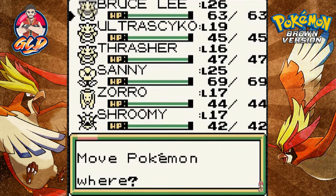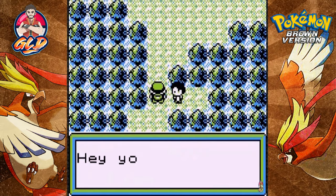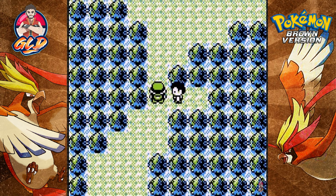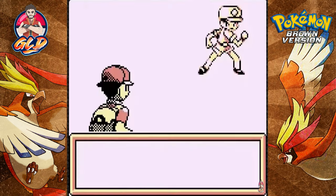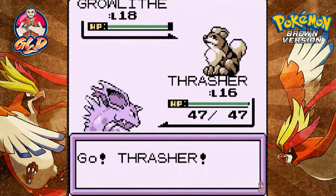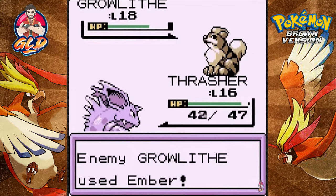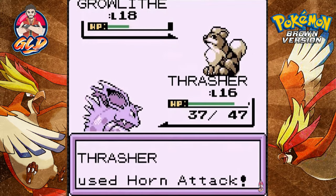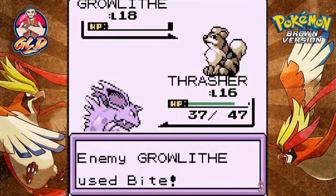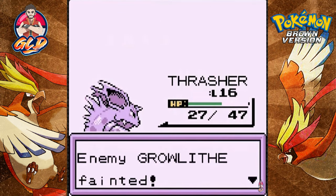There's a new trainer waiting — a Junior Trainer coming out with a Growlithe. I don't quite have the right Pokemon for this, but Growlithe goes for Leer on Thrasher's defense. Here comes Ember attack hitting us hard. Going into Horn attack — Thrasher is really kicking butt right now. He's biting us, but Horn attack for the win — and that's my alarm going off, good gravy.